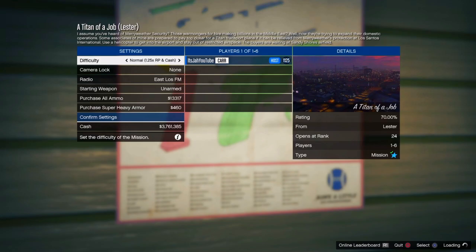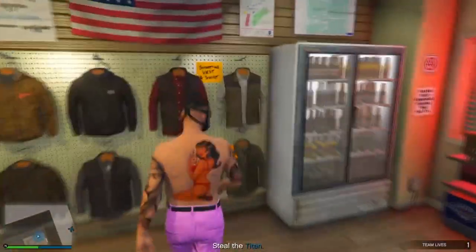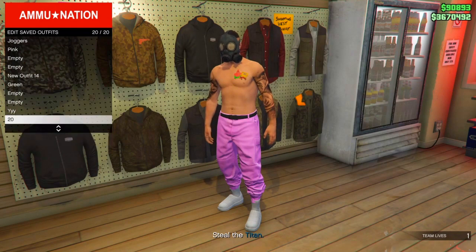Once you load into the mission, start it up and when you load in, save the outfit back into that same slot once again. Then go ahead and save the outfit back into that same slot and quit the job.